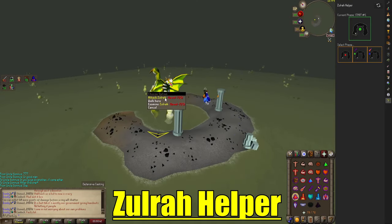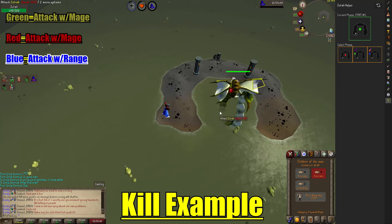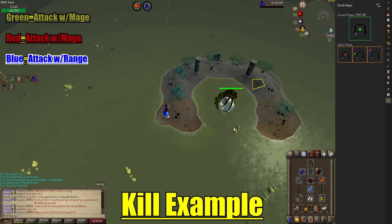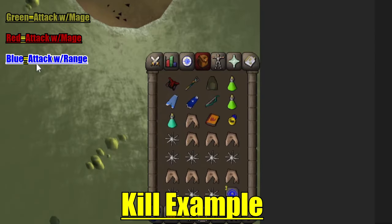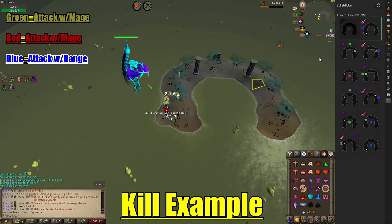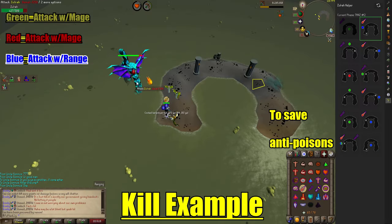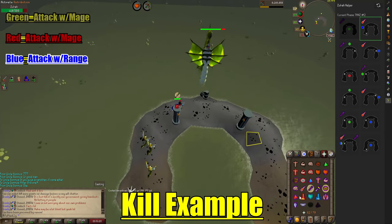Do your best offensive prayer and hit Zulrah. You can always put on accurate for that extra little bit as well. The hardest part of learning Zulrah is learning the rotations. Use your specs as soon as possible. You can see I'm venomed — you can let that tick up a little bit, then move on to your next location.